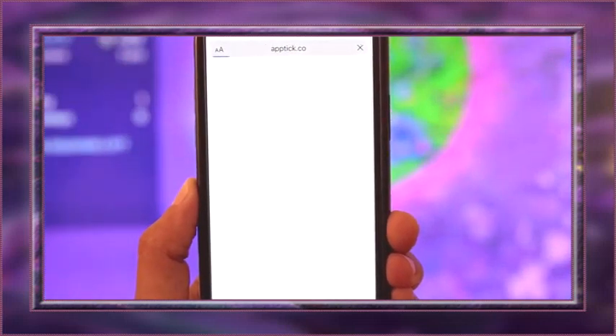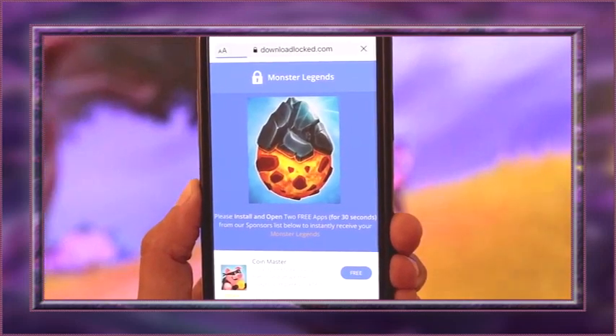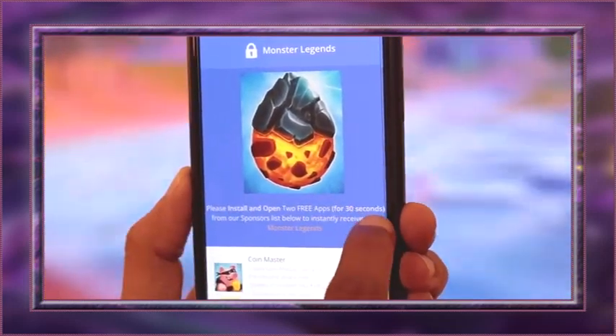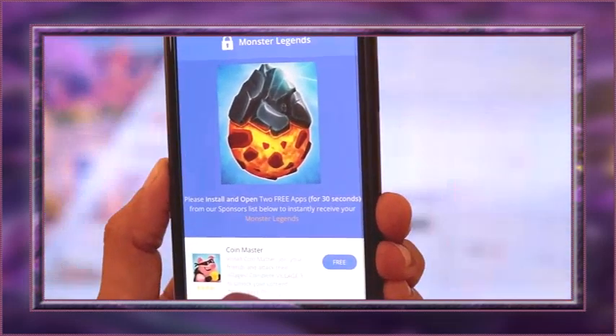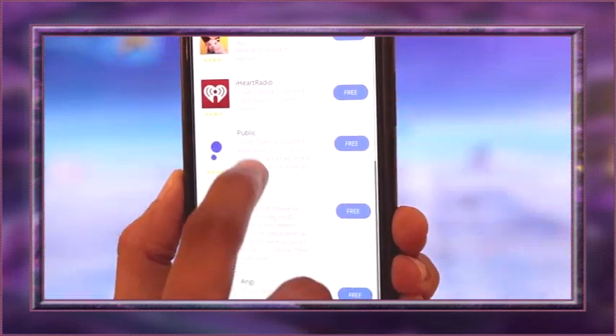Once the injection is complete, you're gonna see a list of sponsor apps. All you need to do is follow these instructions and download two of these apps on the list to complete the installation of Monster Legends Plus Plus.